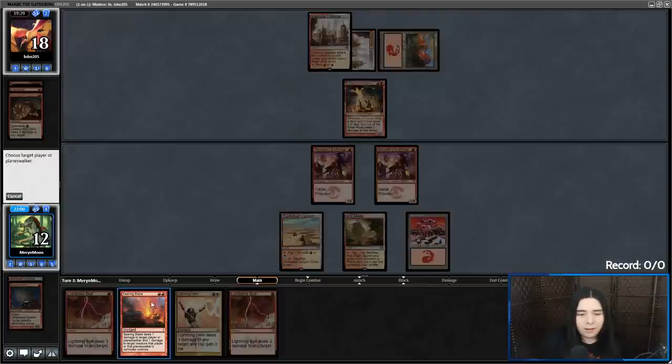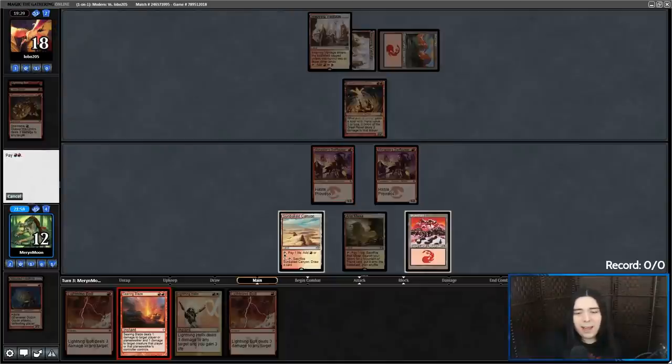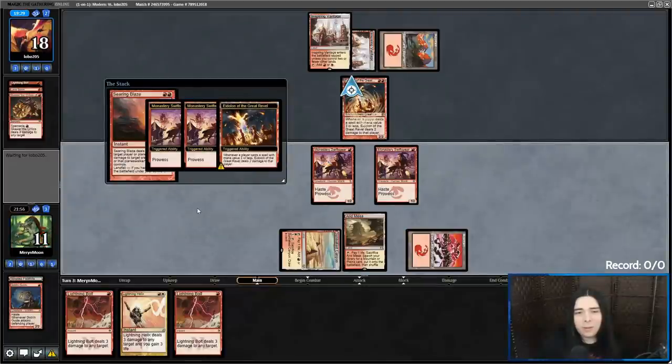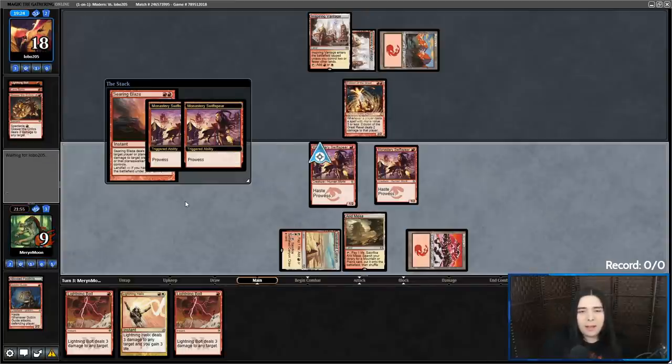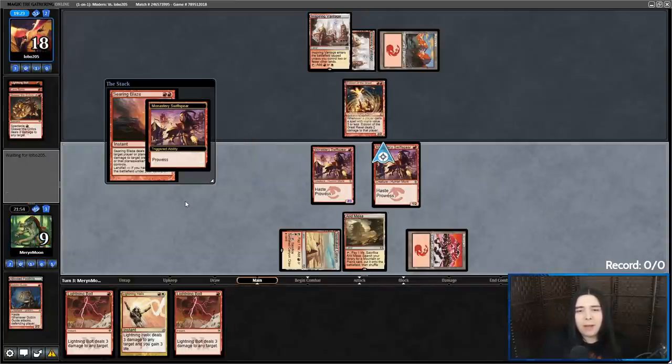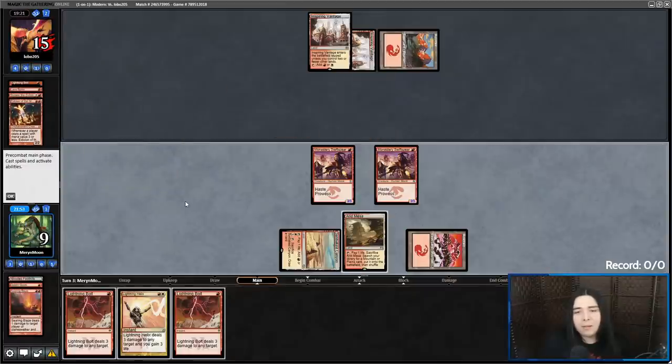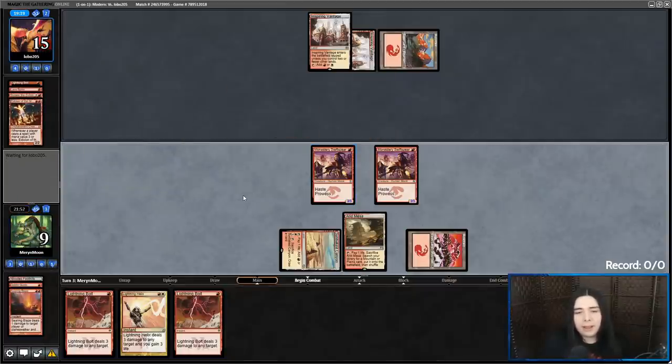Let's Searing Blaze kill the Eidolon, pumping our Swiftspear, going down to nine. And I'm not dead yet. I'm in range of three bolts, but I doubt their hand is triple bolt here — they've got two cards left and they're in topdeck mode.